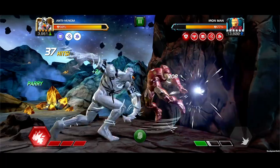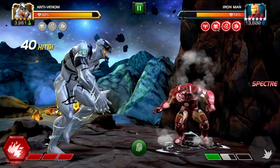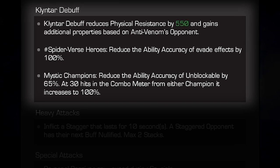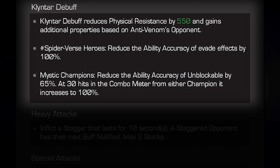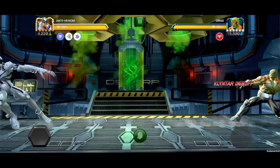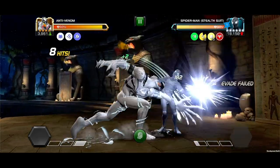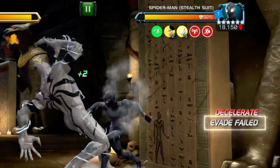Genetic Memory debuffs have a total max stack of 4. As for the Klyntar debuff, it reduces physical resistance and gains additional properties based on Anti-Venom's opponent. For example, with Spider-Verse Heroes, the ability accuracy of evade effects are reduced by 100%.